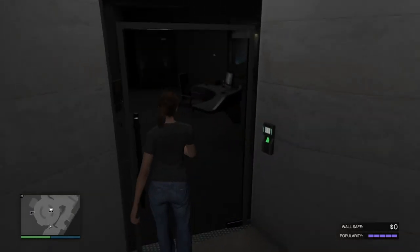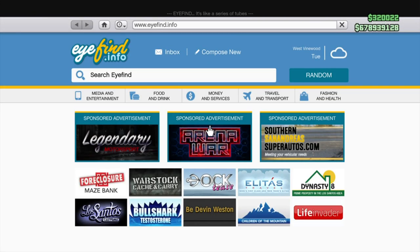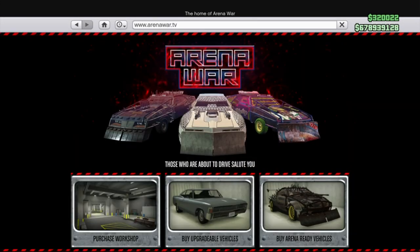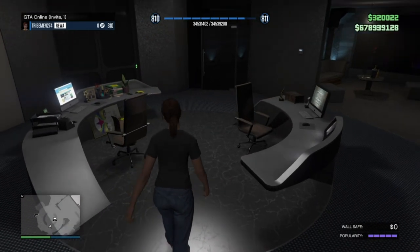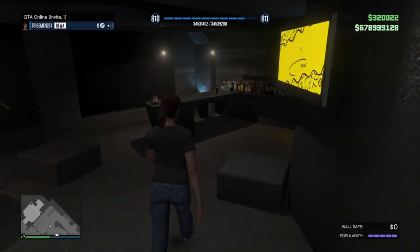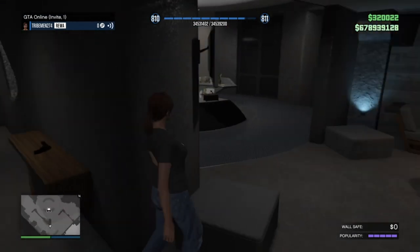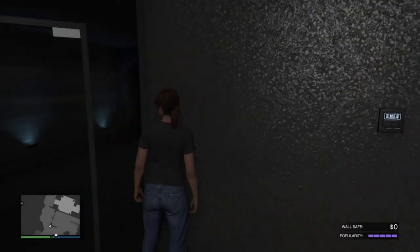If you guys have updated your game to the Arena War update, you can see it right here, but I'm not gonna buy it — it's just a waste of time and money because I'm not gonna be using those cars. So what we are going to do here is go to your nightclub and unlock the Epsilon outfit.